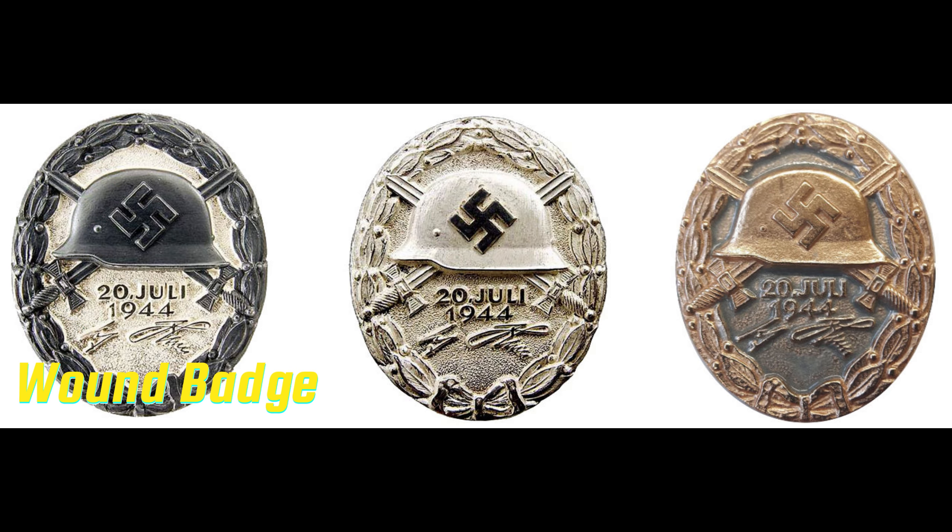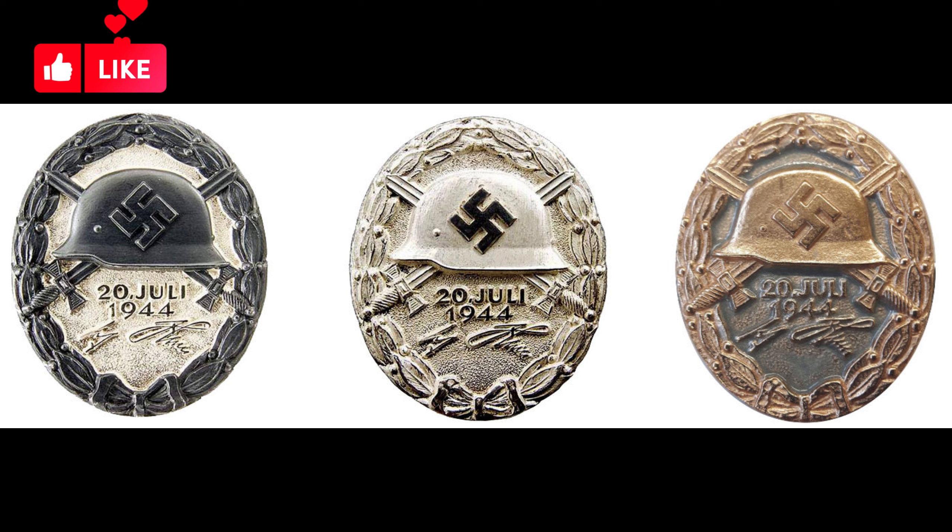Wound Badge. The wound badge had three classes: Black (3rd class), symbolizing iron, awarded to individuals wounded once or twice by hostile action, including air raids; Silver (2nd class), given for being wounded three or four times; and Gold (1st class), potentially posthumous, bestowed for sustaining five or more wounds.